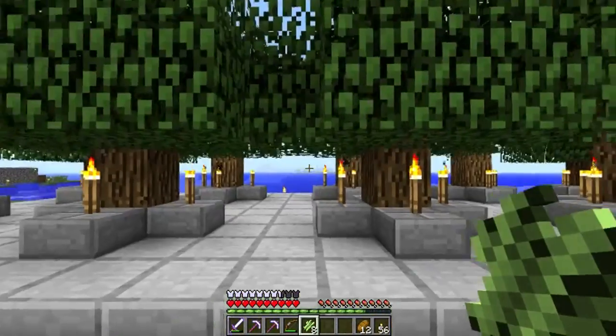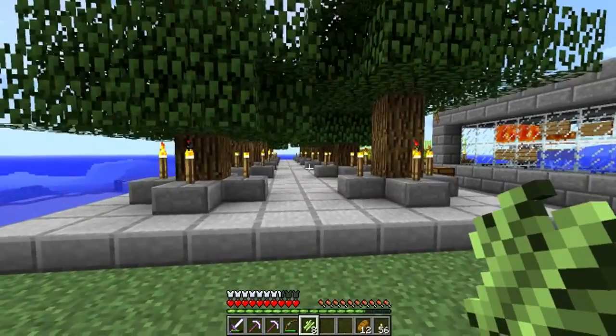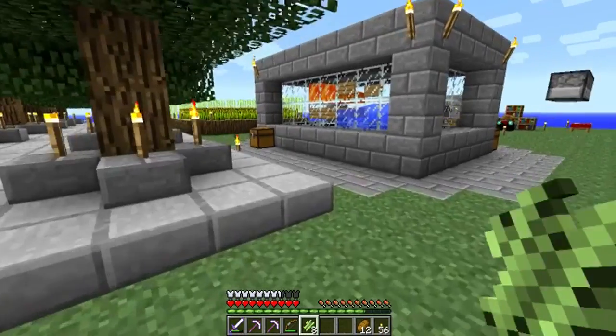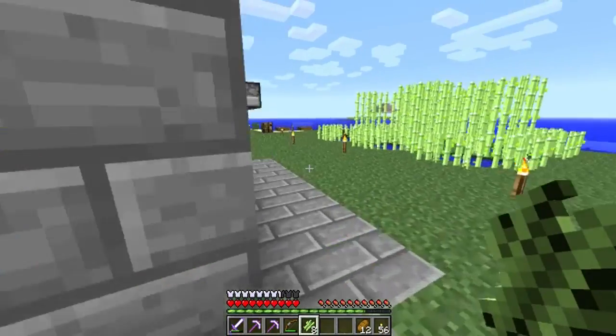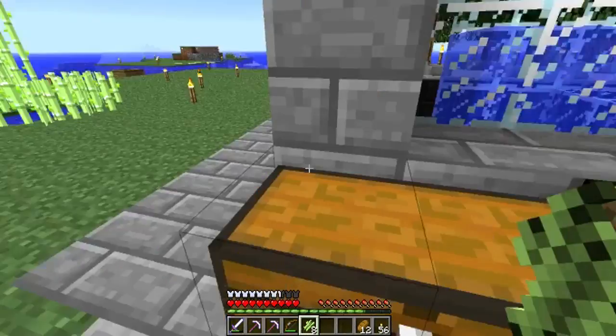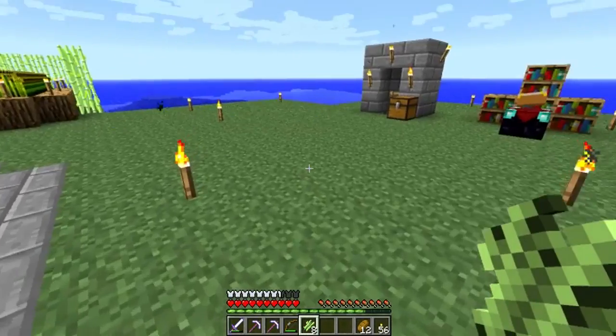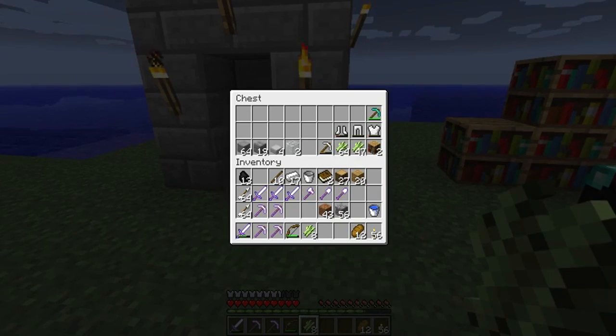Then we have our tree farm. I might want to adjust it a little bit, but this is good enough for now. Let me just show you how I do this. You're going to need stone slabs — I just have a 64 block of stone, so let me put it all into half slabs. You don't necessarily need this many, but you'll need a lot.